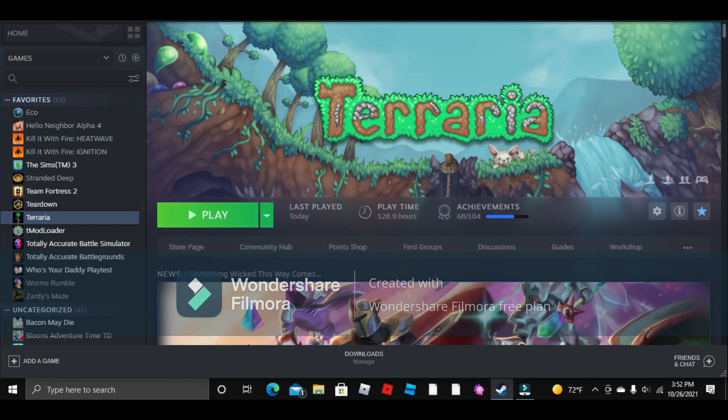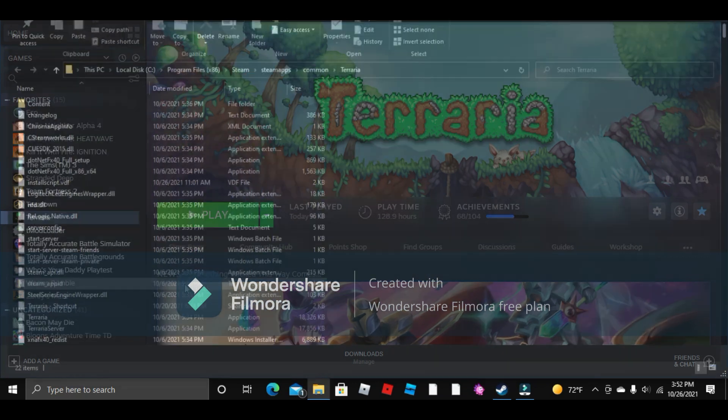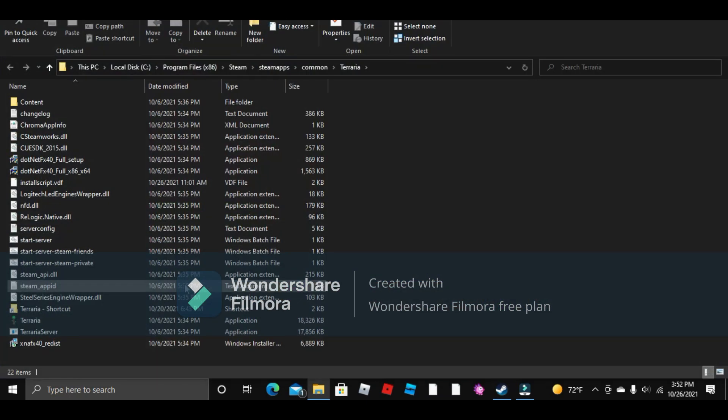Your first solution to this problem is to right-click on it, go under Manage, go under Browse Local Files. Once that's open, tap on Terraria.exe. That should open the game.